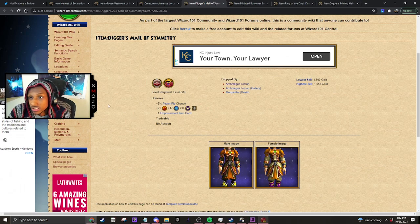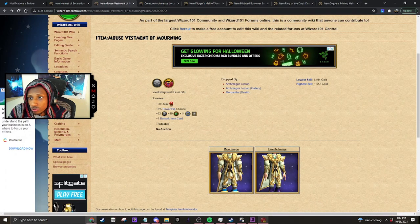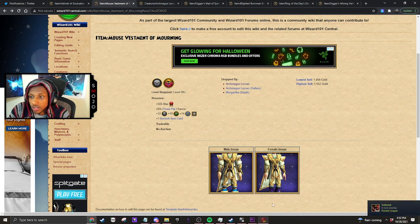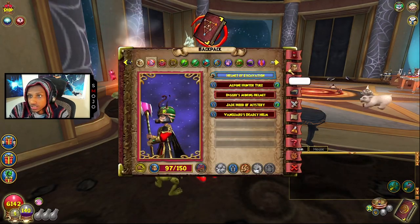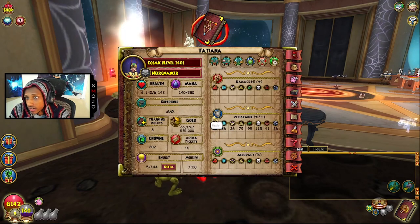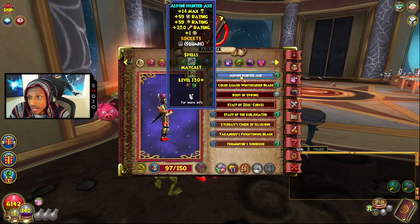This is very school-dependent. The balance robe gives fire, ice, and storm resistance, while the death robe gives death, life, and myth. Depending on your school, the resistance you can achieve will vary. I haven't done much research, so there may be a death robe out there for storm, fire, and ice that I haven't found. Just keep in mind you don't have to spend money — you can go to Chrysalis or the bazaar, buy specific gear, and still achieve solid resistance. As for accuracy, I have none right now, and my power pip is 93.